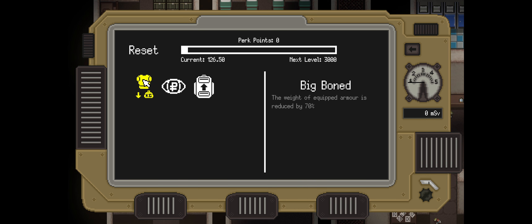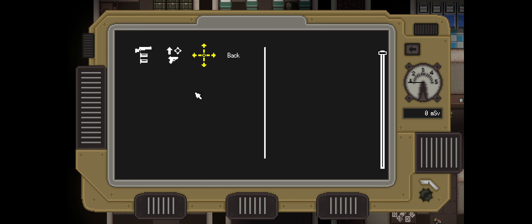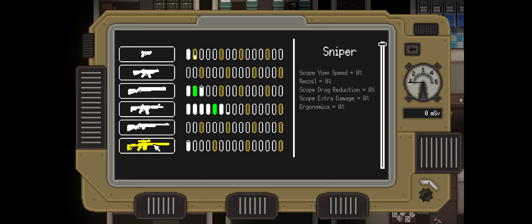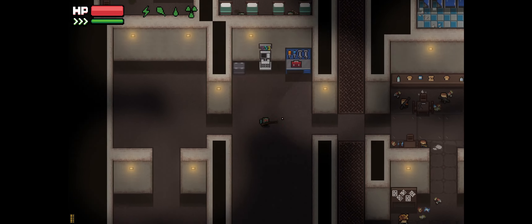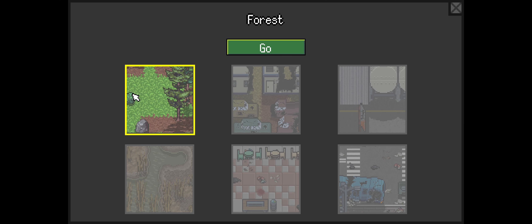I also wanted to show the new perk we got, which is Big Boned — the weight of equipped armor is reduced by 70%, which is nice. We also got a rank in shotguns, and I grabbed Crosshair Myopa to reduce the chance of glancing shots. I already had Prolonged Vision. We're almost at a full level on snipers too. We're going in with a Mosin and a shotgun — a very Russian loadout. Let's go finish off the forest, then head into the makeshift camp.